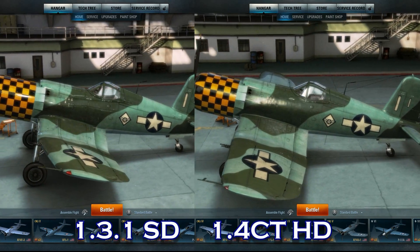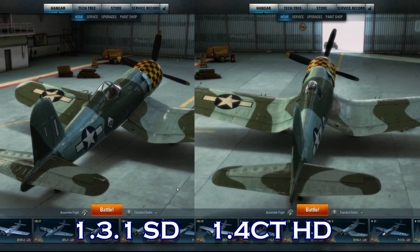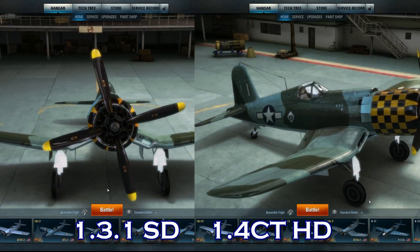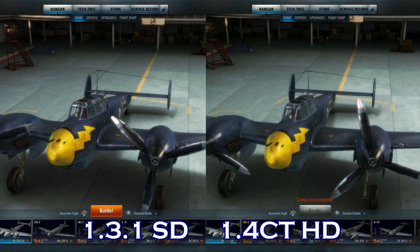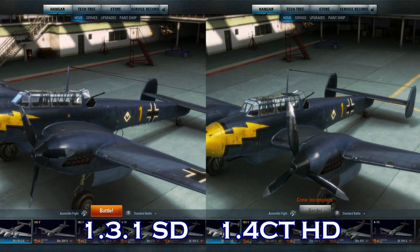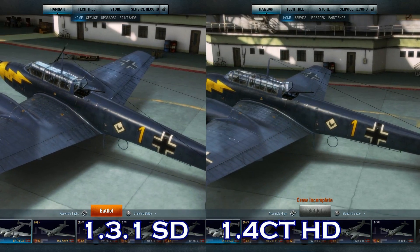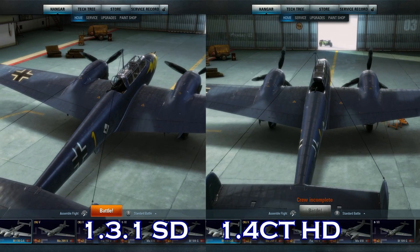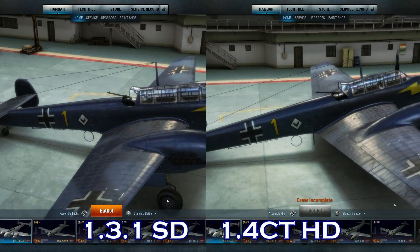Now let's take a look at the aircraft. Here I do see a difference, but not on every plane. The 32-bit textures on the F2G have a very glossy finish — it looks like the plane on the left has been buffed and polished to a high shine. The 64-bit textures on the right have a more worn and matted look. On the other hand, looking at the BF110C6, the differences are so subtle I might be fooling myself. So is the HD client worth the extra download time and 5GB of disk space? I think no one running the SD client needs to feel like they're missing out on anything.